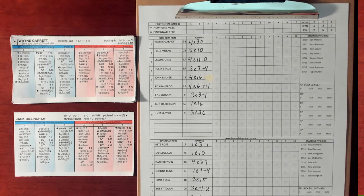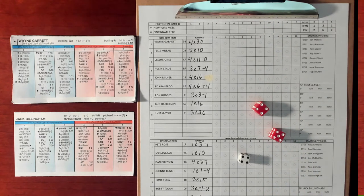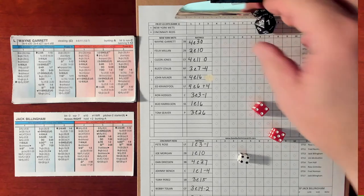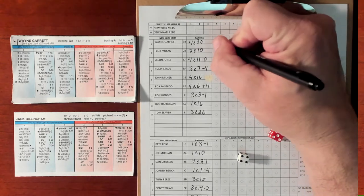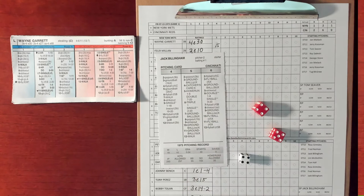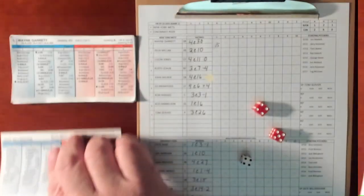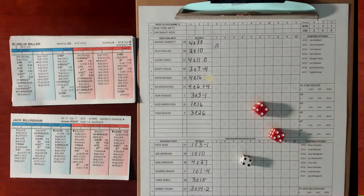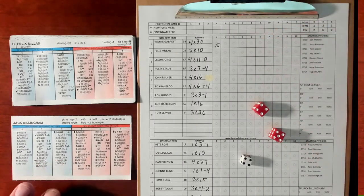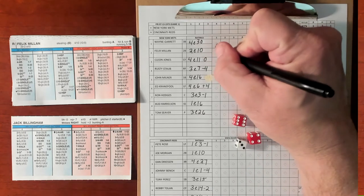Leading off for the New York Mets will be lefty Wayne Garrett, who had a big game last game against the Astros. We've got a 4-9 versus lefty Jack Billingham starting for the Cincinnati Reds — that's a single 1-10. It's a 7, so that's a single for Garrett. Billingham was 19-10 in 1973 with a 3.04 ERA. Felix Mian will be the batter — 3-10 versus a righty, walk. So Billingham gets the first two runners on.